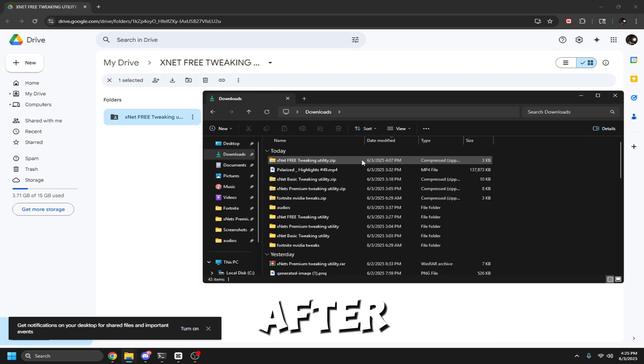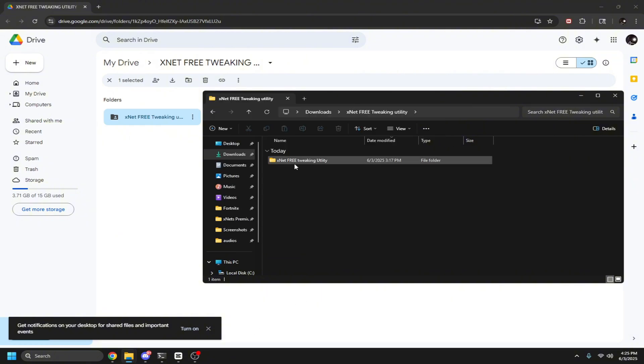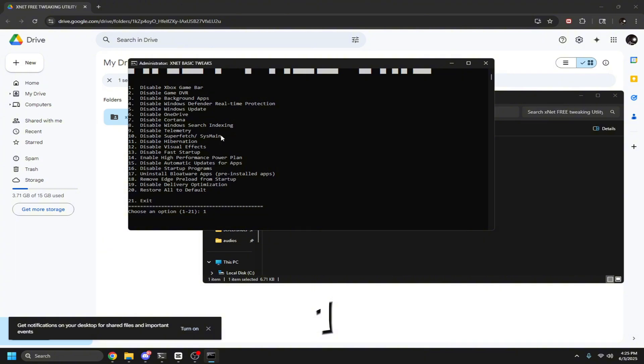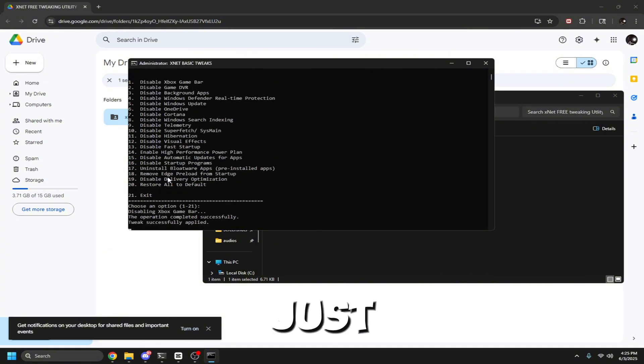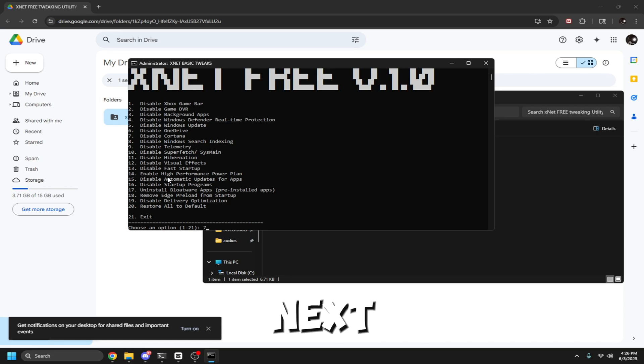After opening the link, click the three dots and click download. Once it's downloaded, open the folder, click extract, then click it again. After it's extracted, open the folder, right-click, run as administrator, and click yes to open the program.